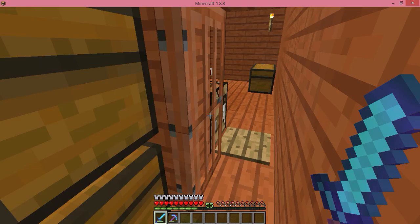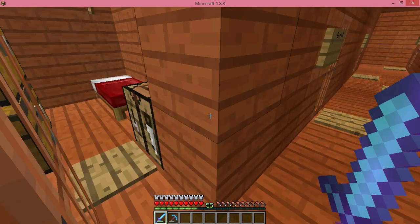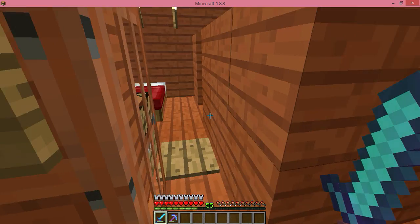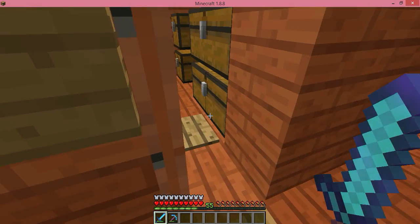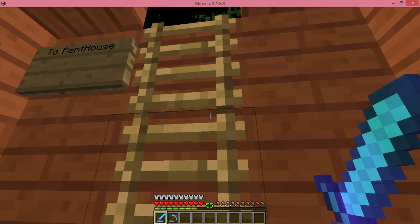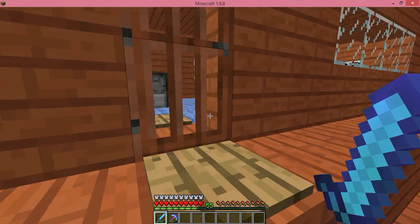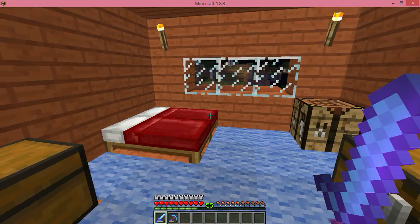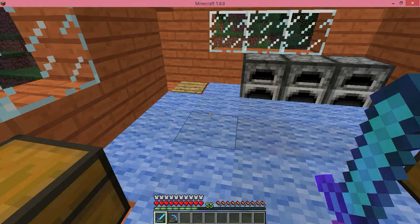These are the rooms. This is room one — it's the biggest one because it's the first one I built. All the rooms are different sizes. This is the penthouse up here. It's a lot nicer than the smaller rooms and you have an all-around view.